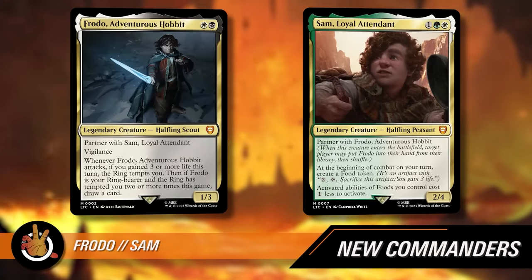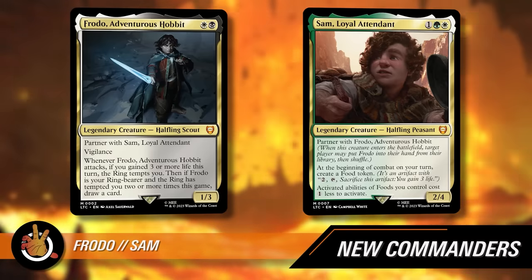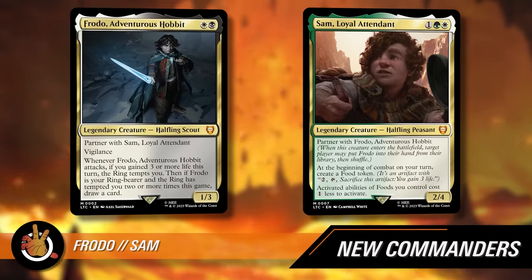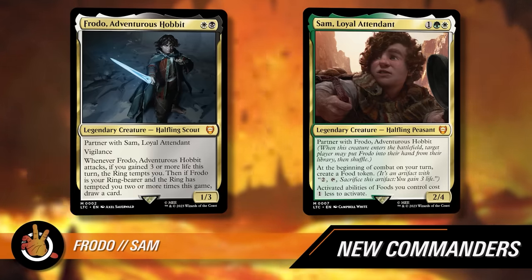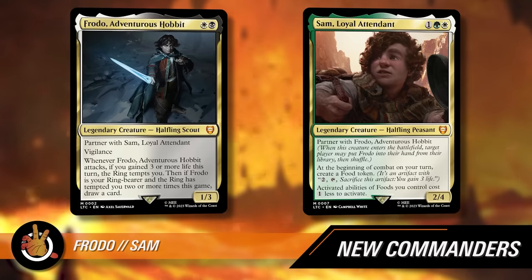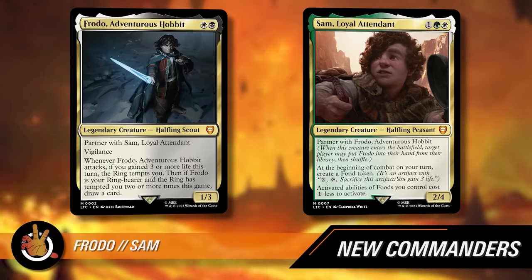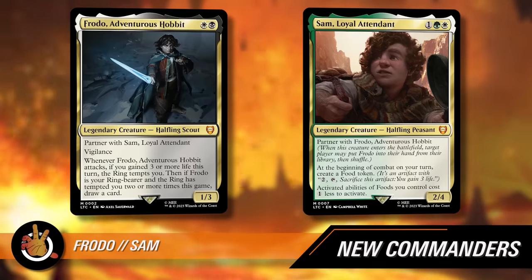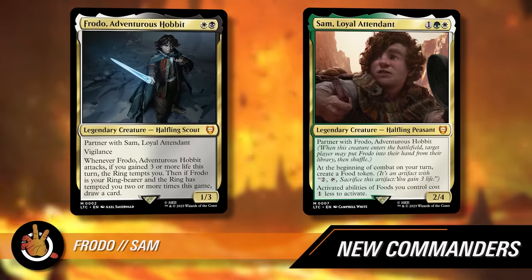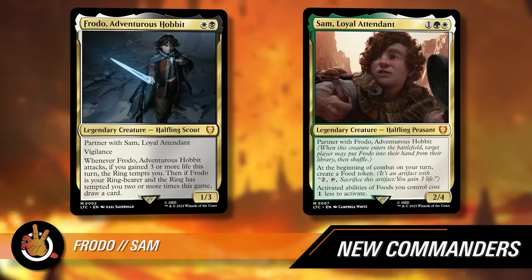First we have Frodo, Adventurous Hobbit. It costs two mana — one white and one black. He has partner with Sam. He's a 1/3 with Vigilance, a legendary halfling scout that says whenever he attacks, if you gained three or more life this turn, the ring tempts you. Then, if Frodo is your ring bearer and the ring has tempted you two or more times this game, draw a card. Sam costs three mana — one green, one white — and at the beginning of combat on your turn, creates a food token, and activated abilities of foods you control cost one less to activate. He is a 2/4.